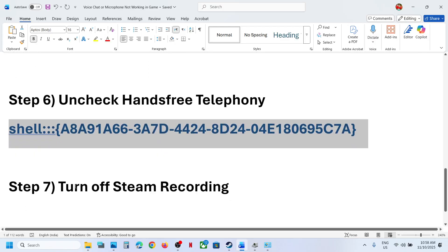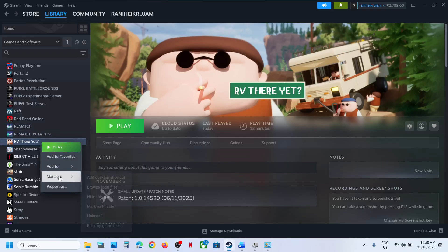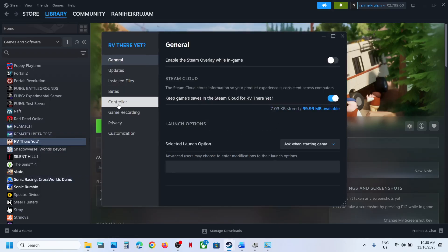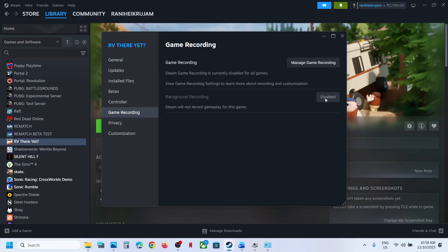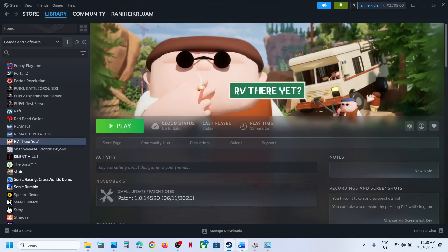The next step is to turn off Steam recording. Go to Steam, right-click the game, select Properties, and go to Game Recording. If it is enabled, disable it. Go to Manage Game Recording, then Game Recording, and make sure recording is off. Then relaunch the game and check.